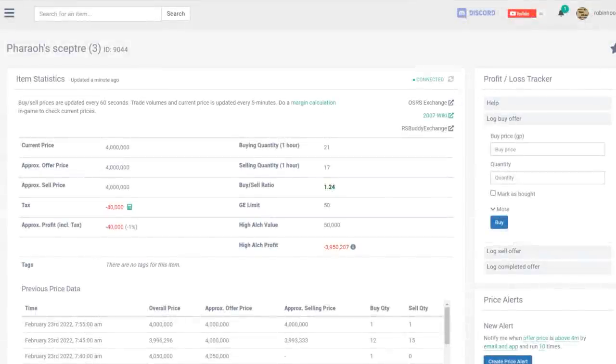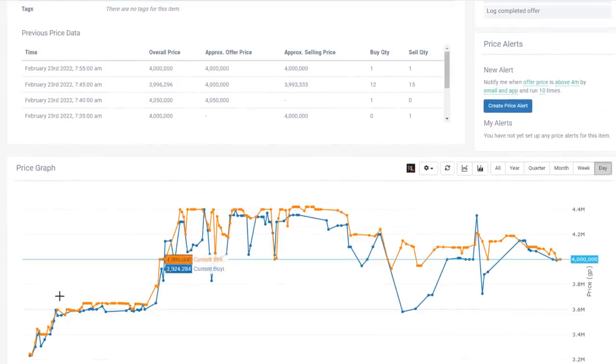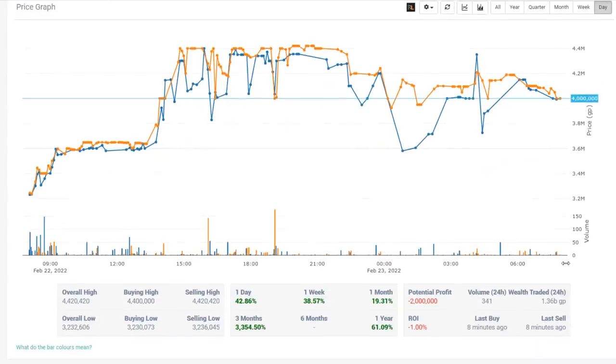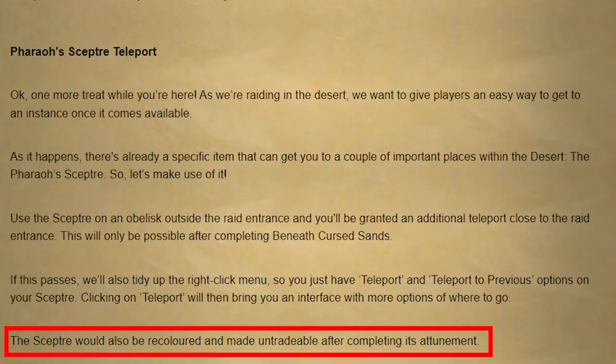Well, I'm a bit sad — it looks like I sold quite a bit too early. They peaked at around 4.3 mil, meaning we potentially missed out on 200 mil in profit. But at the same time I'm so stupidly lucky I was even in this position to begin with. The reason the sceptre didn't crash right after selling is something I overlooked in the reward blog — pharaoh's sceptres would become untradeable after the update, which is why they continued trending upward for almost the entire day. My mistake on the first read-through, but I'll still take the money.